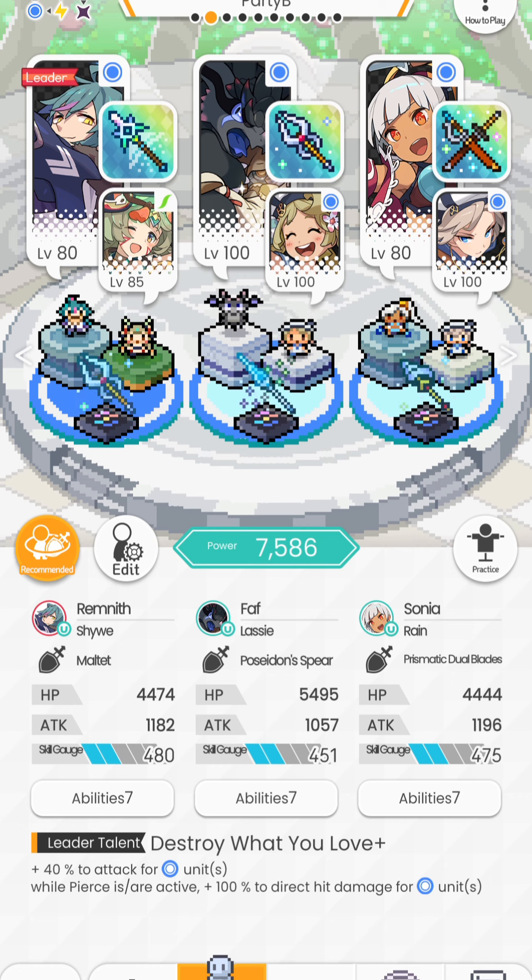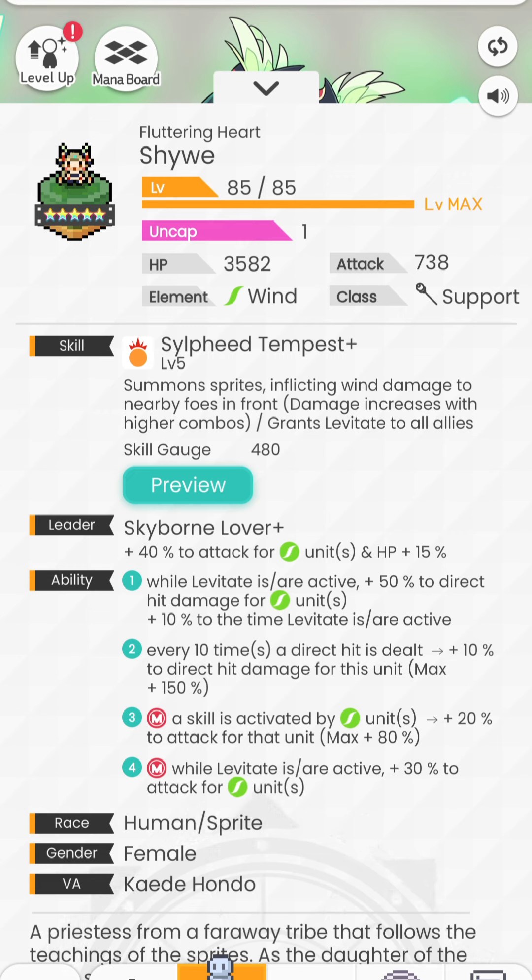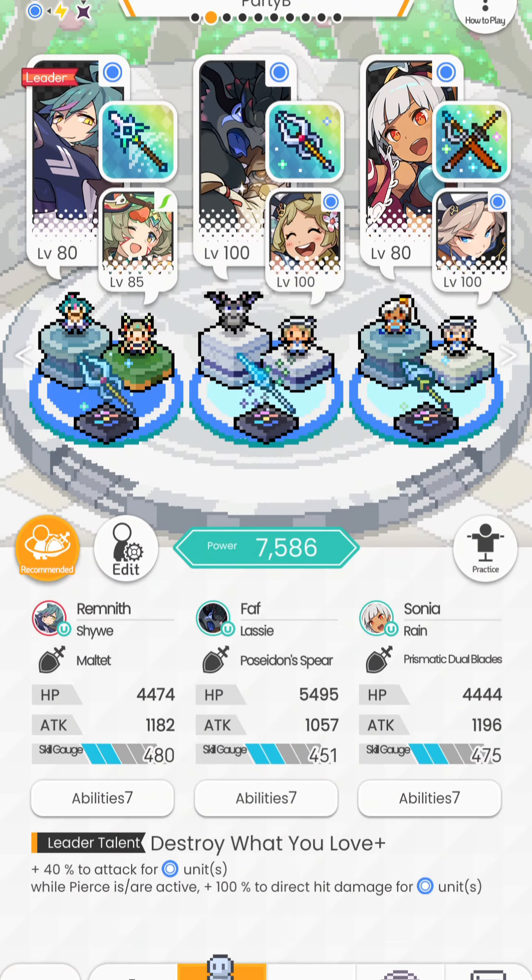I like how he used Shioe for this team. If you take a look at Remnith's sub, you have Shioe. Her skill summons sprites inflicting wind damage and deals up to 30 combos at once if you land a perfect hit, and you also grant levitate to all allies. Ability one adds 10% to the time that levitate is active. Ability two: every 10 times a direct hit is dealt, you add 10% to direct hit damage for this unit, capping out at 150%. I'm pretty sure that every time your team hits the boss, that is 3 direct hits being counted since each of your units hits once. So if you're using piercing, you'll easily rack up a lot of direct hits and build this ability two very quickly. It's really good that she has levitate plus 30 combos on her skill because we are going to be using armaments that require combos.